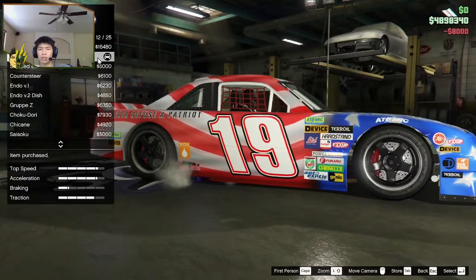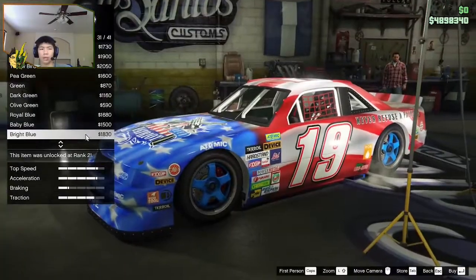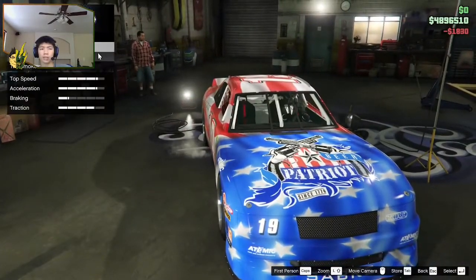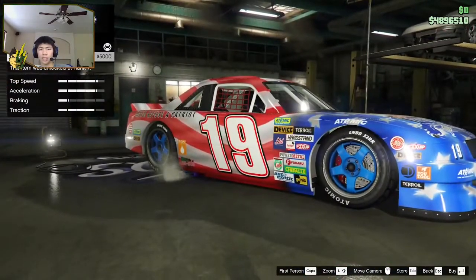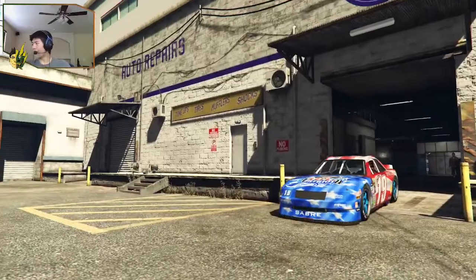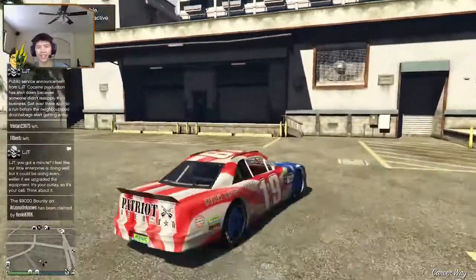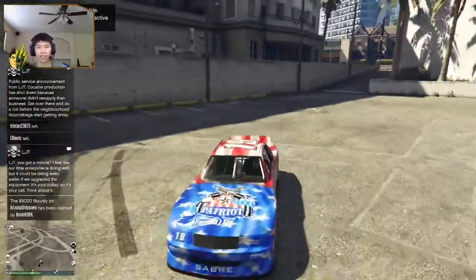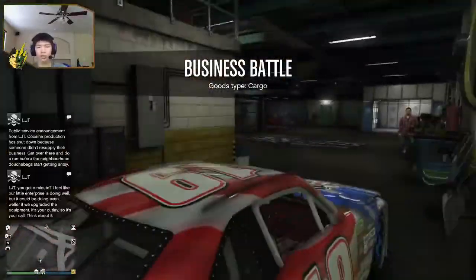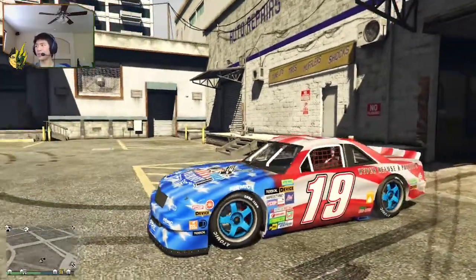Bright blue wheels — oh my God, you know it to be true. Tires, tire design — custom tires, obviously. That's sick. Happy Independence Day to me — this thing's sick. Sir, I need your repair. Almost like it was never driven before — wow, crazy. Look at this thing. Let's take this thing out.